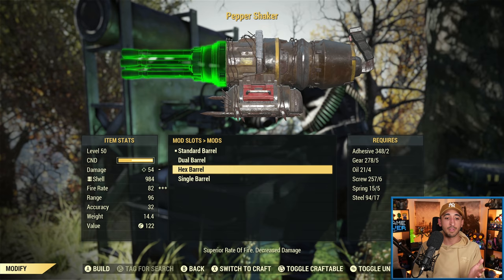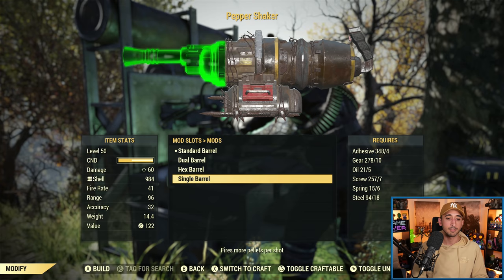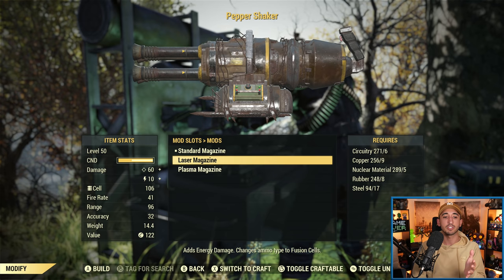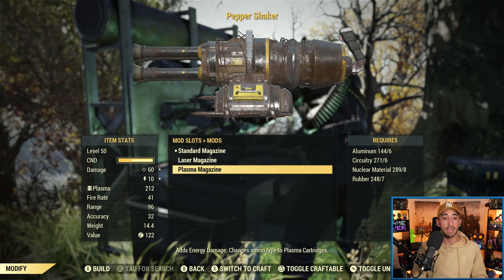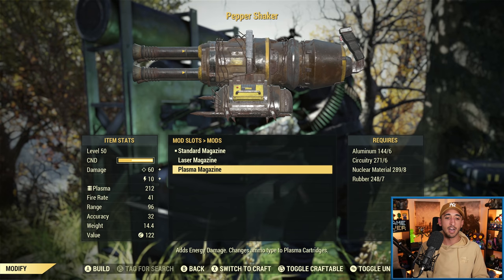Each barrel option has upsides and downsides. I like the balance between damage and fire rate that the dual barrel gives you, I like the superior fire rate of the hex barrel, and I really like firing double the pellets especially when you're up close and landing all of those pellets. For the magazine: the standard mag uses shotgun shells. The laser magazine adds energy damage and changes your ammo from shotgun shells to fusion cells — you still deal 60 ballistic damage as a base but add 10 energy damage. The plasma magazine is very similar — you add energy damage, swap to plasma cartridges, ballistic damage is still 60, and you get 10 more energy damage as a base. I personally prefer the plasma, but it's up to you whether ballistic, laser, or plasma.